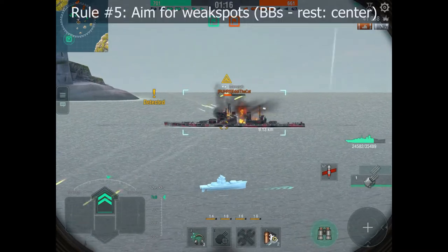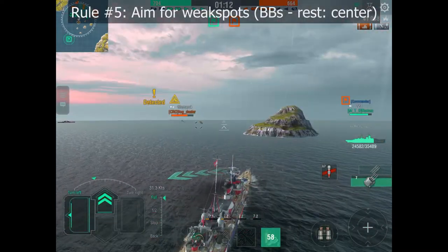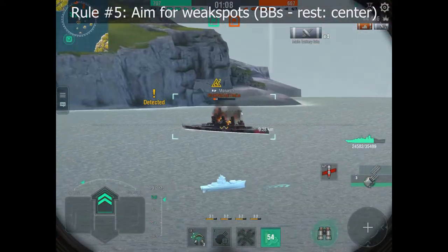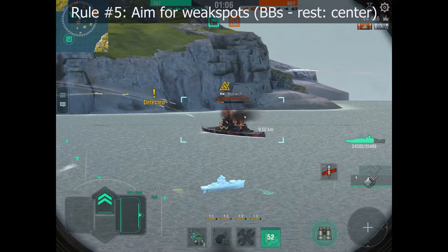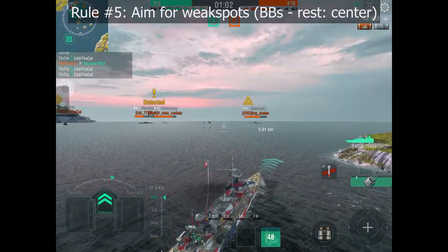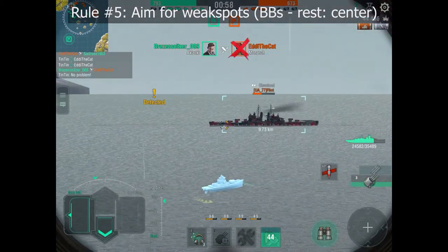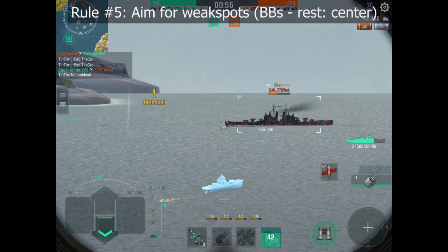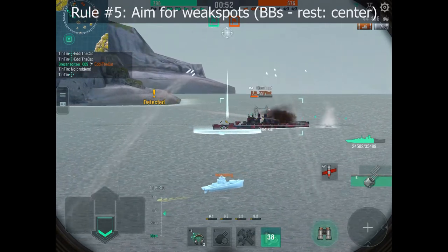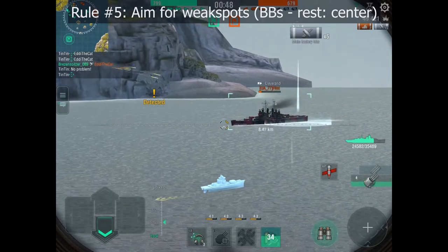Rule number 5: aim for weak spots. I couldn't reliably penetrate the Monarch's main armor belt, but now that I'm focusing on the rear of the ship — the weaker part of the armor — I immediately get full penetrations and that brings him down. I don't need to think twice when targeting the Cleveland because he doesn't have enough armor to withstand my 203mm shells, and we finish him quite easily.